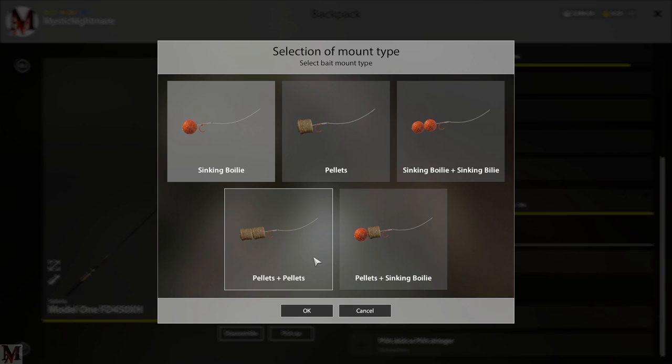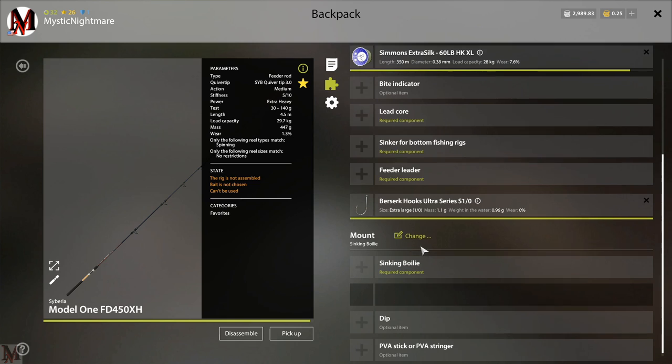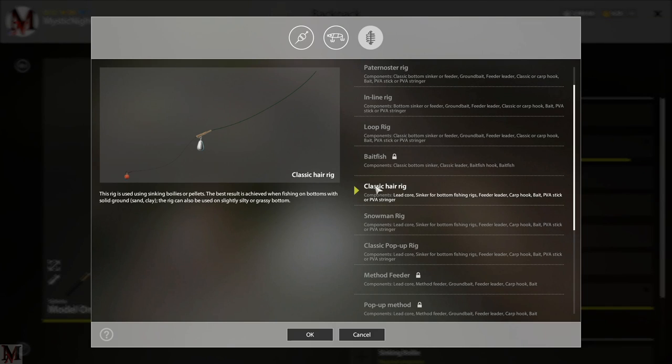When it comes down to pellets, that's more for Actuba stuff. If you're going to be doing anything here with the classic hair rig, you're probably going to end up doing the double sinking bollies. It kind of rotates with updates - sometimes you'll do sinking bollies, sometimes pop-up bollies. But if you need to do pop-ups for pellets and Actuba as well as sinking bollies, you're going to want to do the classic hair rig, which is just this one right here.